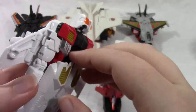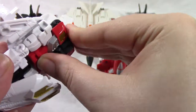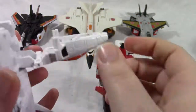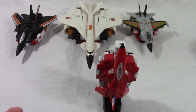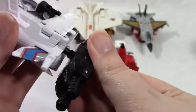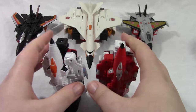Bring this back, pop his legs out a little bit, turn his head around, bring the combiner joint out, pop all that back, fold this in, fold that up, and then take his hand foot gun, fold out the heel, pop this post into that port, and there you have both of the legs. Go ahead and get them out of the way.